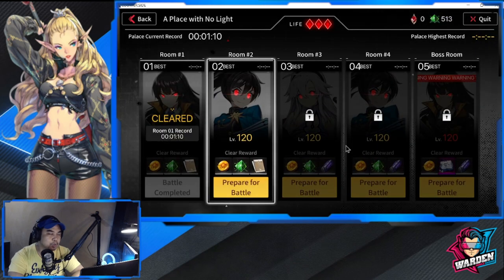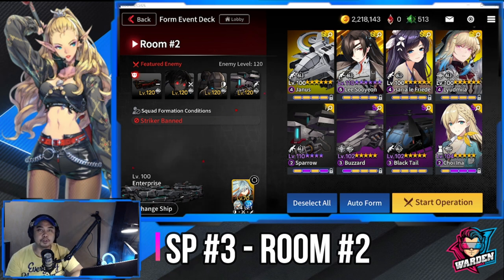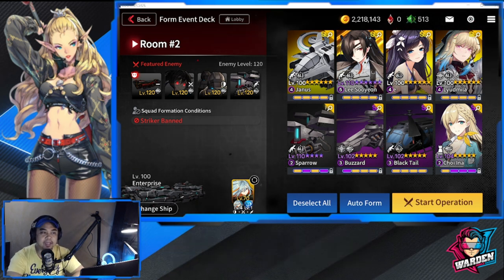Moving on to Room 2 — let me prepare the lineup. For Room 2, strikers are going to be banned. I'm bringing Janus for Rangers, Sparrow, Rosaria, and Black Tail. Swap options are ATB-1B Spear and ATF-35 Thunderbolt. Snipers are back for this room, so I have Liudmila, Buzzard, LSY, and Choi Ina. Let's take this for auto battle.